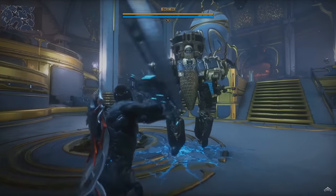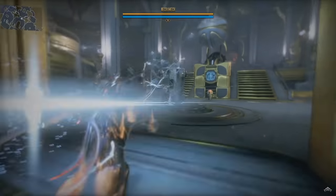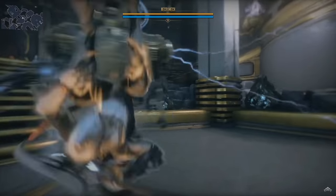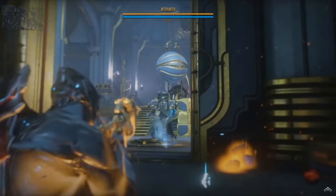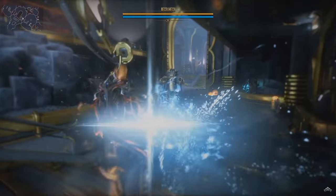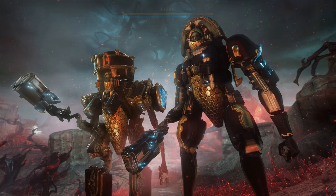Guardians like the Necramech that Rebecca fought on yesterday's stream — it was only level 35 but it looked pretty damn tanky, maybe along the lines of the Wolf of Saturn 6 in terms of tankiness. Hopefully it will be a fun fight, but it did look pretty badass. Apparently the Necramechs have skeletons inside them and there are three different variants of them, complete with huge weapons similar to Arc Wing weapons, with regenerating ammo to make sure they don't run out of bullets.